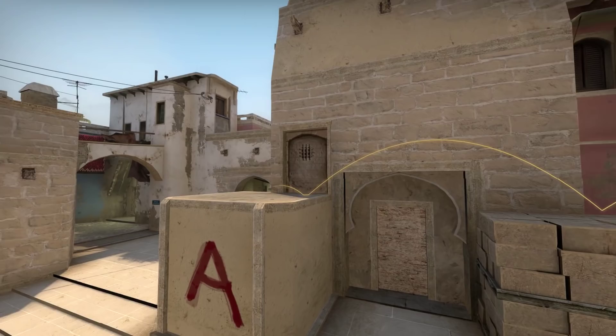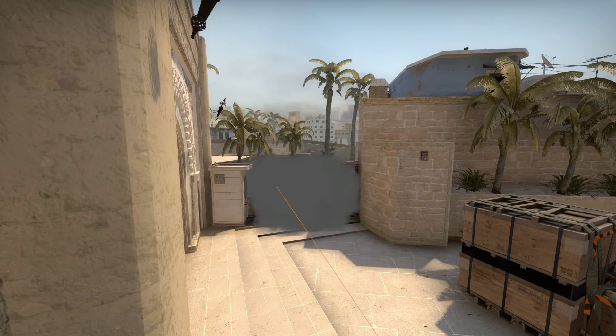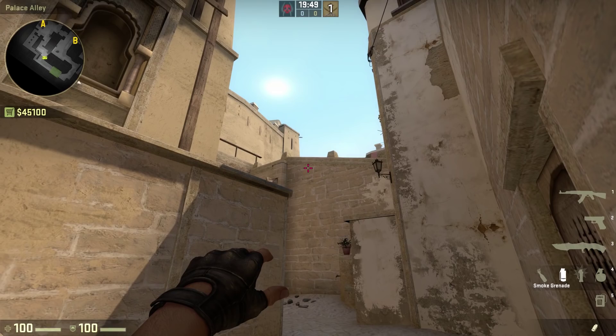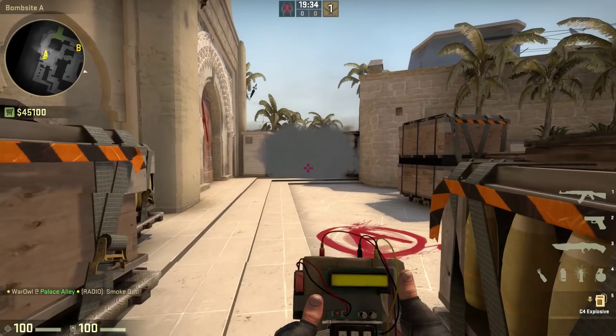And finally, the CT spawn smoke. This one's a little bit more tricky, so I made up a new reproducible way to do it without using a jump throw script. To throw, line up this corner in between these two bricks, aim at the center of these bricks, move your crosshair up until it's at the top of the sun, and do a walking throw, letting go when the other building is no longer visible. It seems pretty complicated, but once you do it a few times, you will get the hang of it. This only works at a certain time of day, because you have to line it up with the sun — so it's a good thing that Mirage is frozen in a time portal.